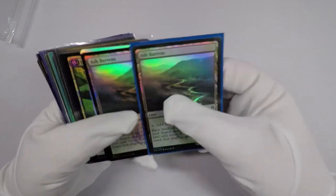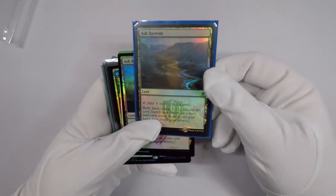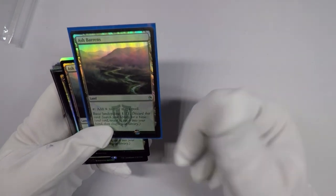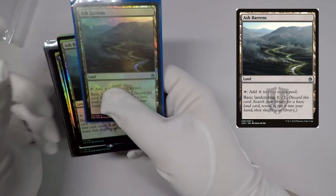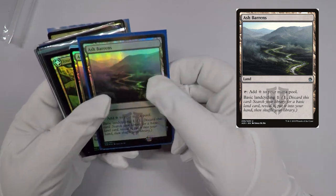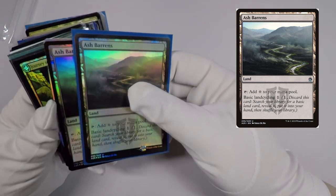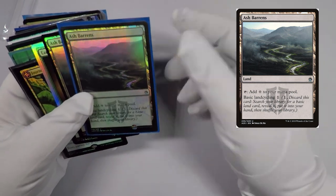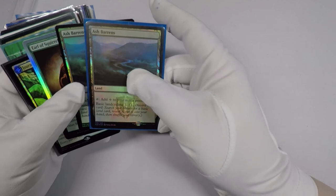The first thing I picked up is a couple of foil Ash Barrens. These were a commander card, and they also saw play in Pauper. They released a foil version of it and these ran in the $6 to $8 range. They're not too bad — I picked up a couple of those.